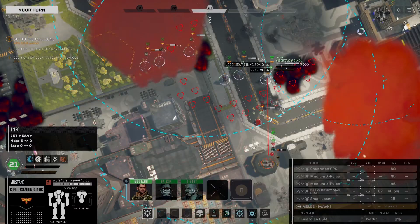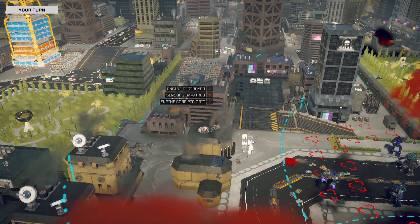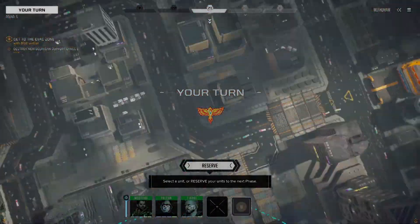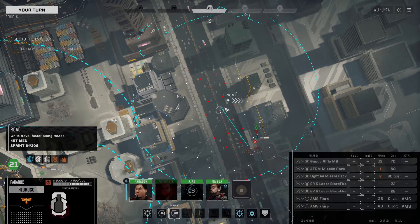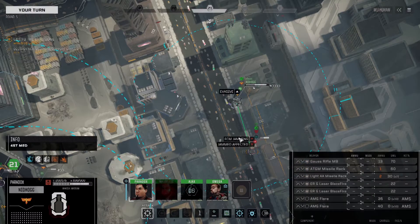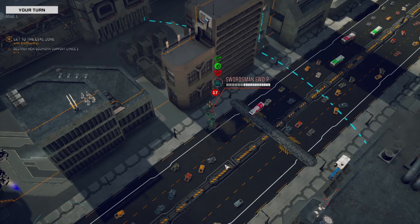Now we go in 100% against the Highlander - goodbye. Tango down. The only one left is the Swordsman. Going full throttle. Nothing there.